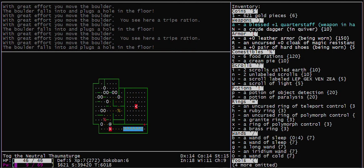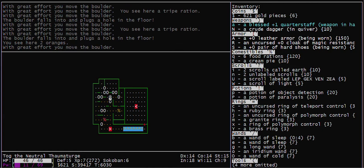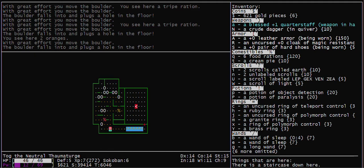And put it away. Then we want to clear a path by moving this boulder down. Now it's pretty straightforward to get the rest of these.